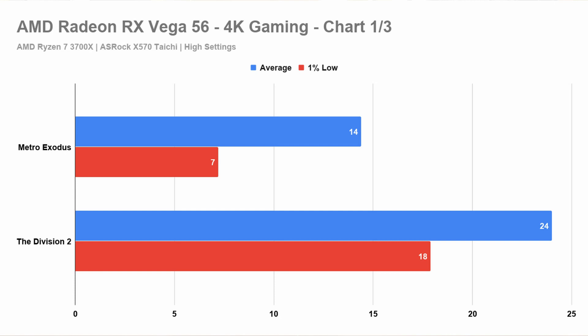Let's look at the newer titles first. With Metro Exodus and The Division 2, you'll see that it is pretty much a slide show. Average frames per second is below 30. For Metro Exodus, you'll see that the 1% low is below 10, while for The Division 2 the 1% low is below 20.